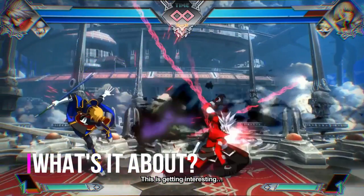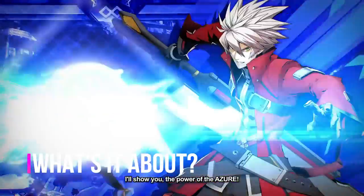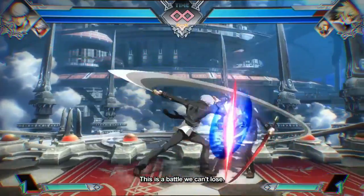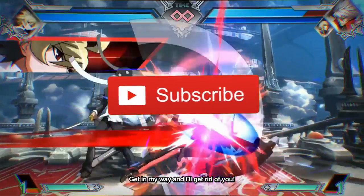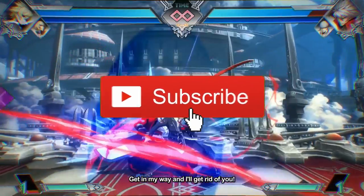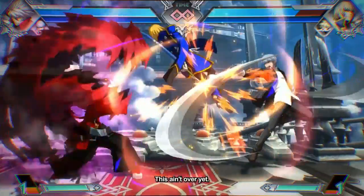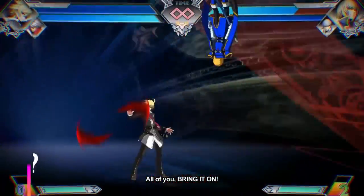A singularity called the Phantom Field is mixing the reality of BlazBlue with three other universes. Members of those worlds are abruptly summoned while instructed by a mysterious voice that they must protect the keystones in order to return to their homes. But as the keystone is divided into four among the groups, it results in a battle to acquire them.